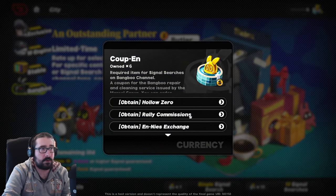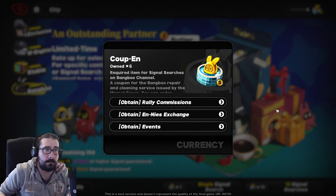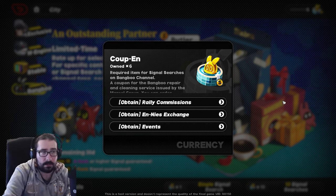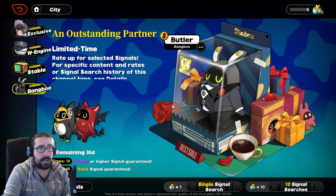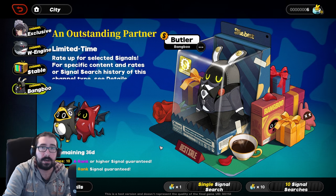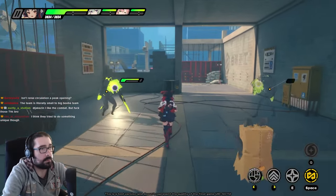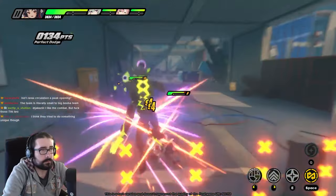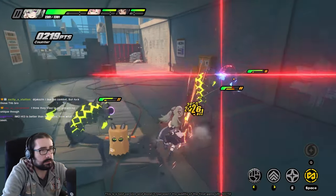The only reliable pulls you can get are from commissions, Hollow Zero events, and tutorials from playing the game. This currency is almost completely free to play. You can get the Bangboos from their own banner, and Bangboos are a really important part of combat — they give you stats, have active skills, and join you in chain combat. So you want to pay attention to those and use the right Bangboo whenever you're setting up a team.